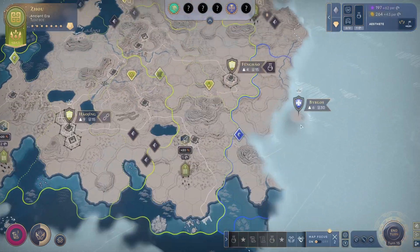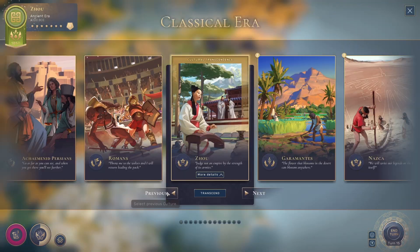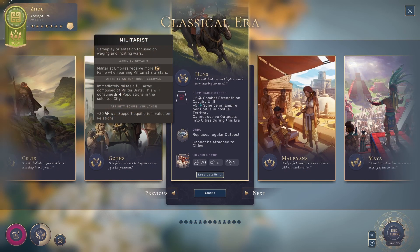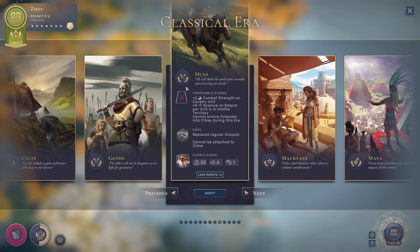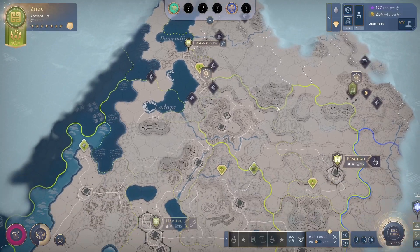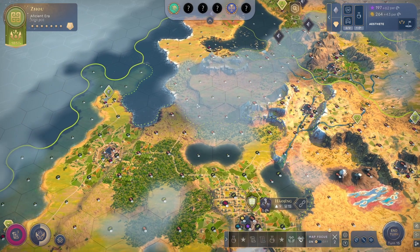If you're really close to somebody like the Babylonians on your border, there's some consideration to picking a militarist culture — the Huns and the Goths. They can declare war way more easily with a war support equilibrium of plus 30, which means you can declare wars really early. But if you're declaring an early war in Humankind, be aware that you're going to need lots and lots of population to support that.